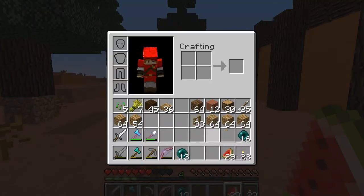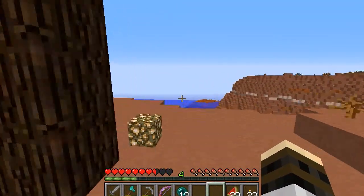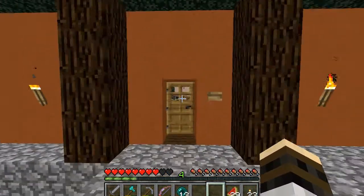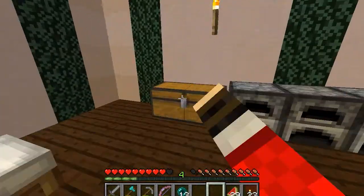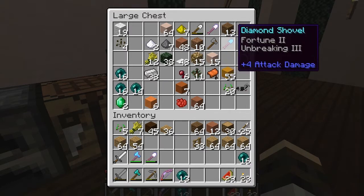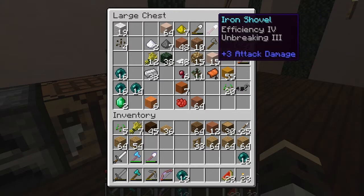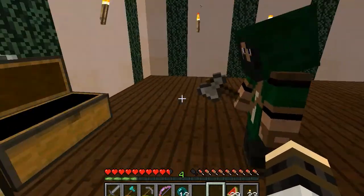I did end up enchanting some shovels to get silk touch, and I never got it. Our sheep farm, after our build-off, was depleted of its wool resources, so I needed to get grass up here to feed the sheep. I got a Fortune 2 shovel. I enchanted two iron ones, because it's really easy to get 30 levels — our Ender Farm was actually broken and I fixed it. It works super fast now — you can get 30 levels in two minutes.